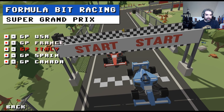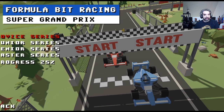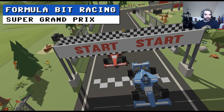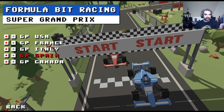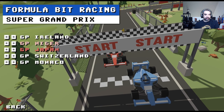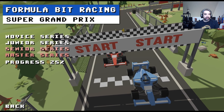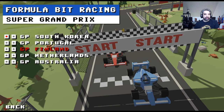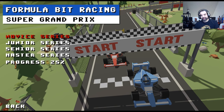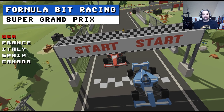You have five tracks per series. Novice covers USA, France, Italy, Spain, and Canada. Junior goes to India, Poland, Monaco, and the Netherlands. There are a couple of different locations, though I'm not sure how much they differ visually — they all kind of look the same.